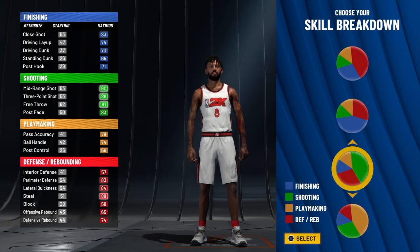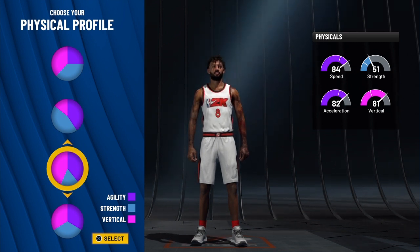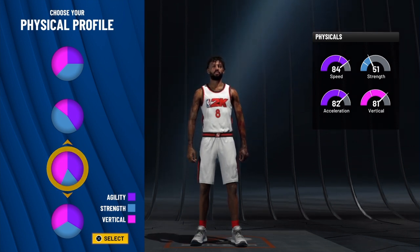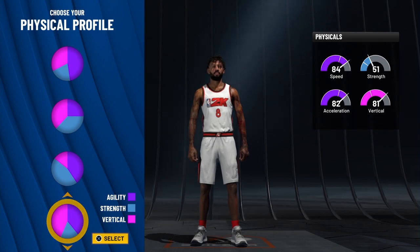We want to go to the new pie chart, and that is the shooting two-thirds and the three-fourths defensive pie chart. We're going to take this pie chart right here because this is what's going to set the tone for this build. We could come here and make him super fast — nothing wrong with that if you choose to do so — but this pie chart right here makes this build out of this world and unbelievable. Watch what I do.